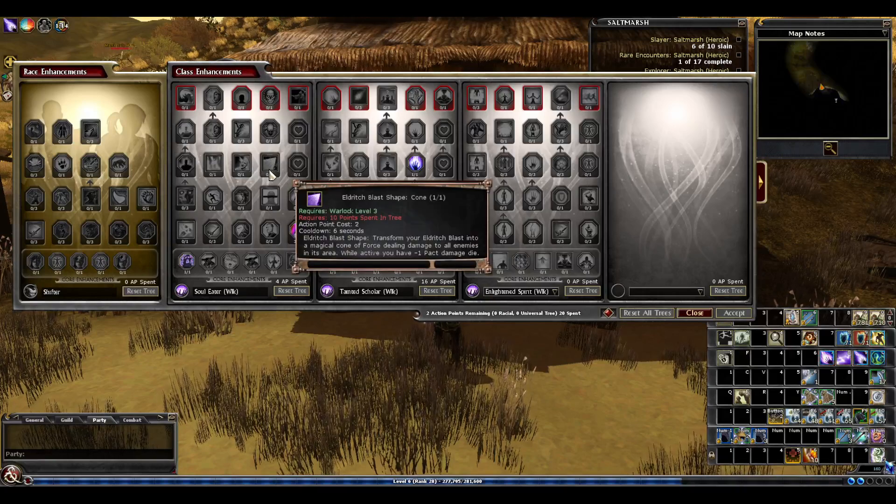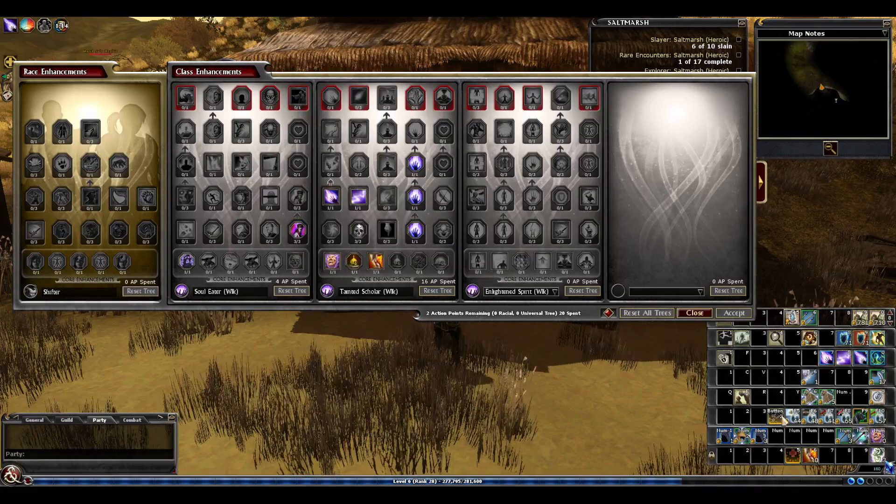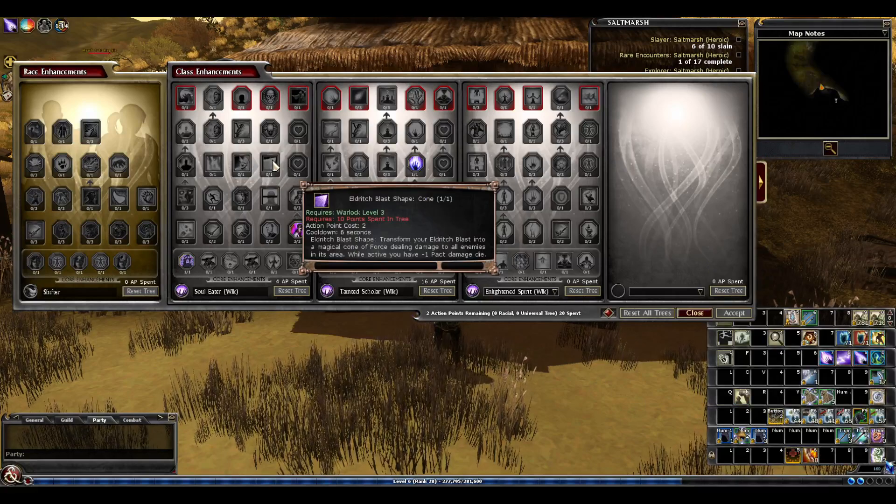Staying with the chain rather than swapping to soul eater for the cone is totally valid especially if you have someone along healing - if you're going in with a hireling, do it. The only other downside is the cone is short range, so it works particularly well in conjunction with color spray or webs - just incapacitate everything and then hammer it with the cone, job done.